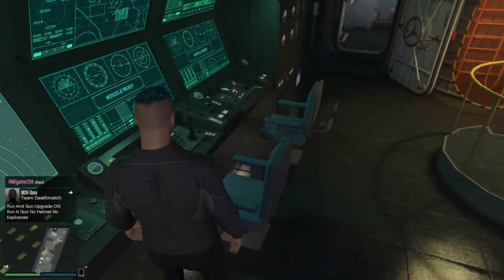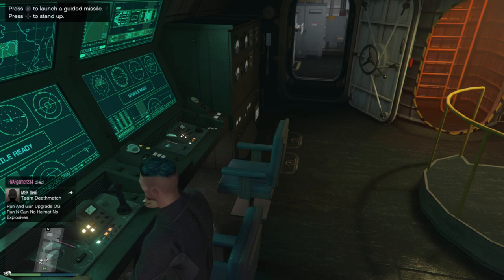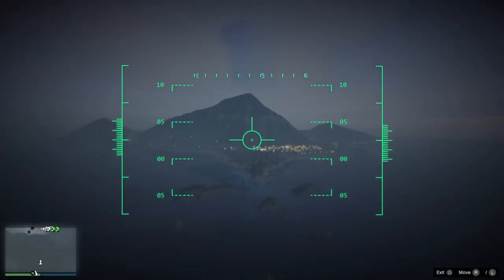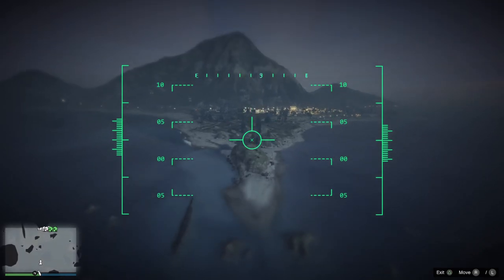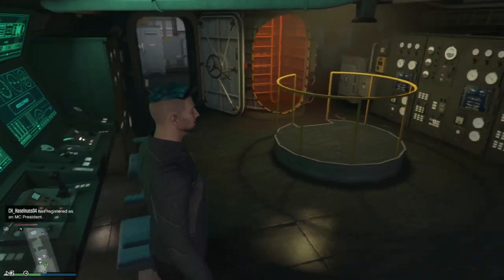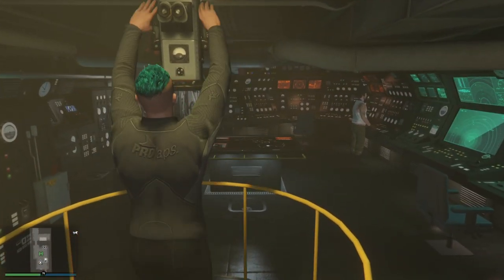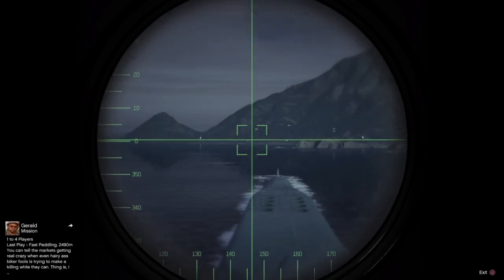Over here we have the guided missiles — it's similar to the facility. It's a huge missile you fire from the Kossatka with a cooldown of about 55 seconds. You can use it to kill players, NPCs, or cops. It's pretty cool and fast, though I don't like that you can't see the impact. Then there's also the periscope here — you can look around and lock on, though I don't see much use for the lock-on.